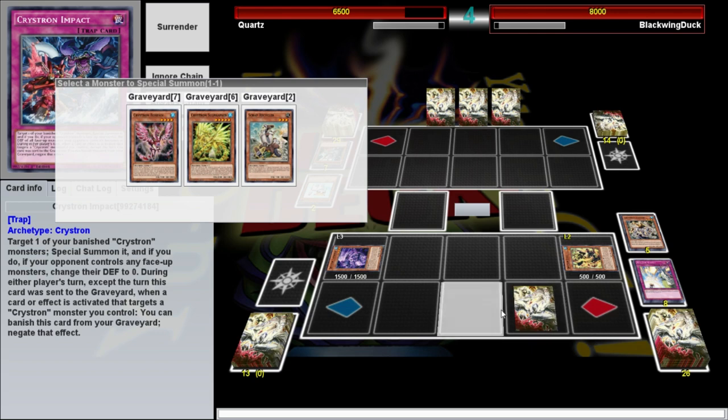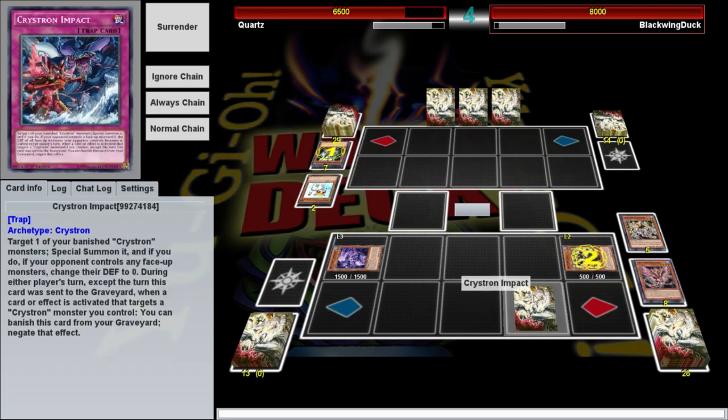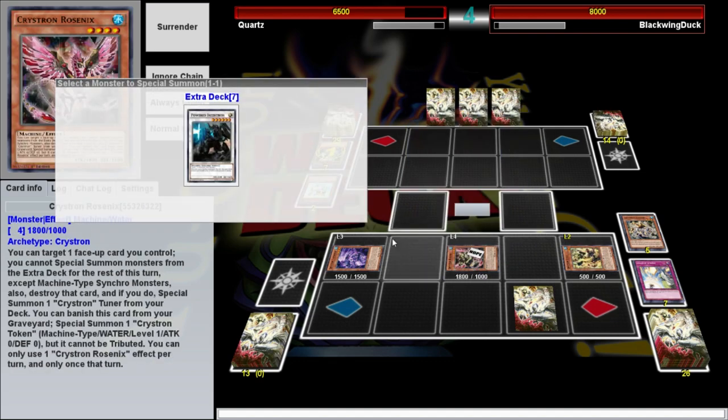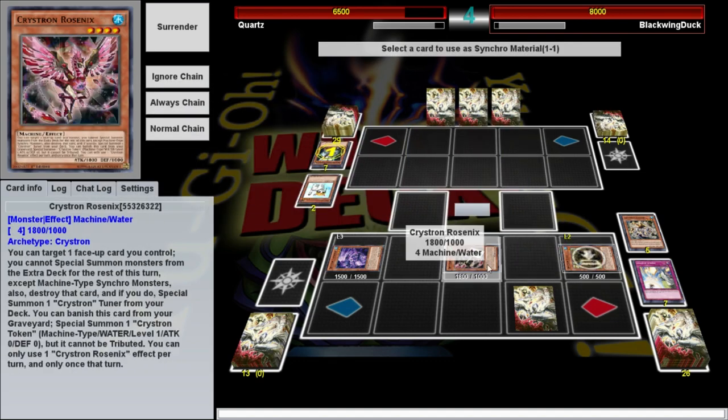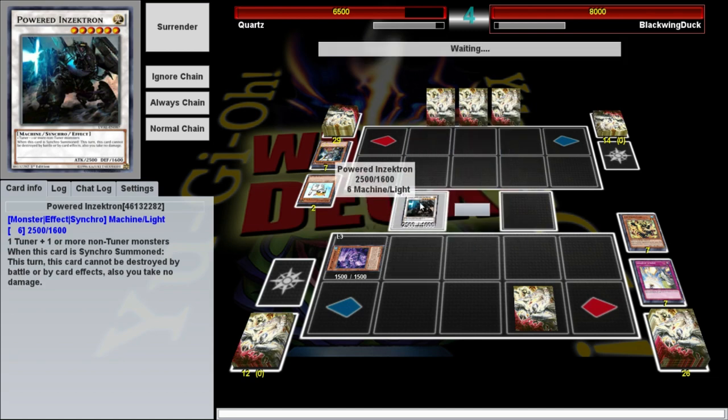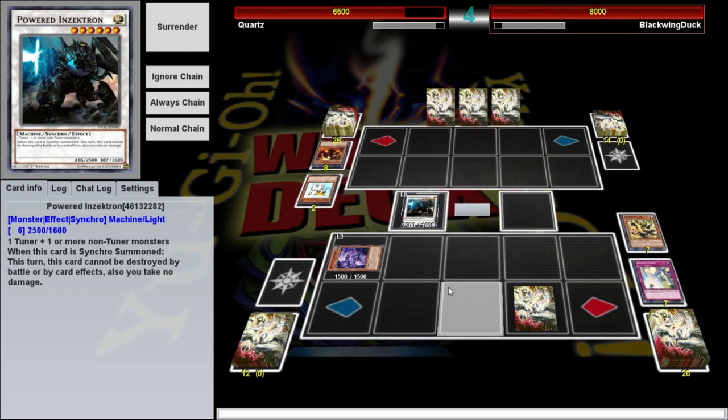I forgot to put a Turtle in the graveyard! That's what happens when you forget the Turtle — it's what makes your Tuner. Without a Tuner, you can't make your synchro. It's okay — I've still got Powered Inzektron. I've still got Crystron Impact for next turn, or I can chump block with it this turn.